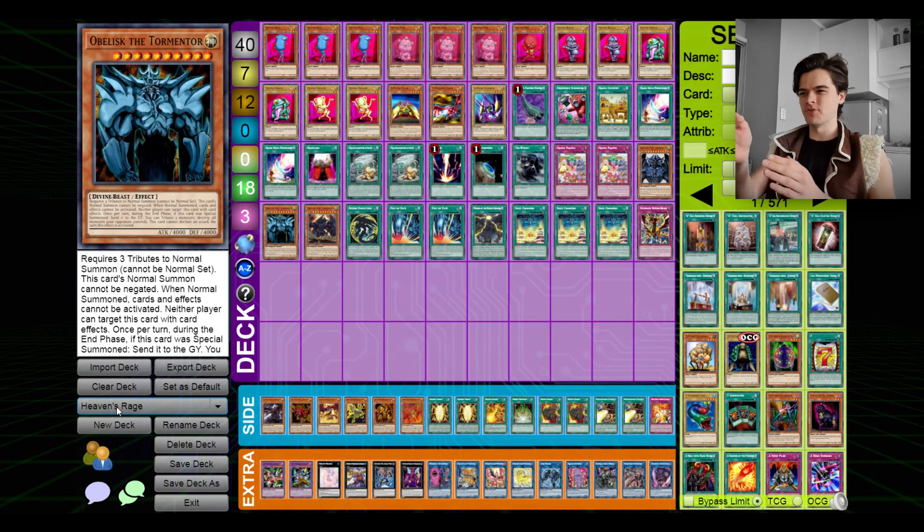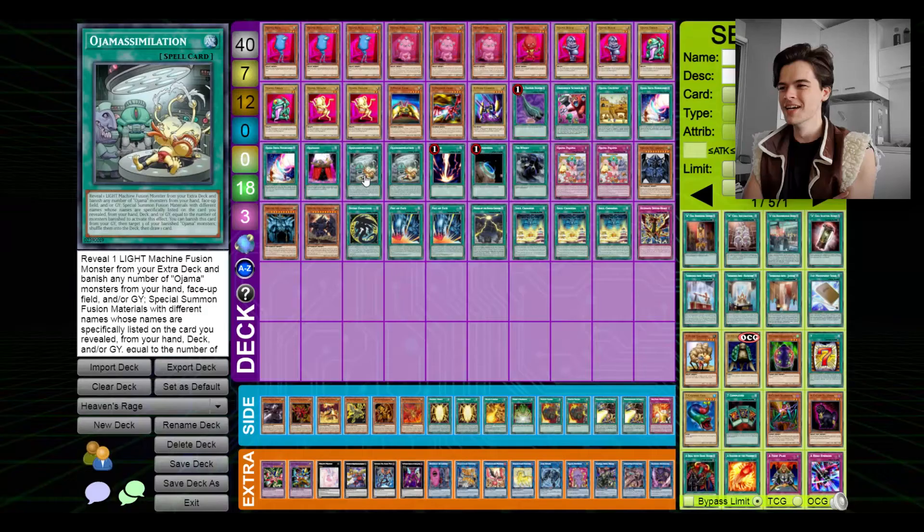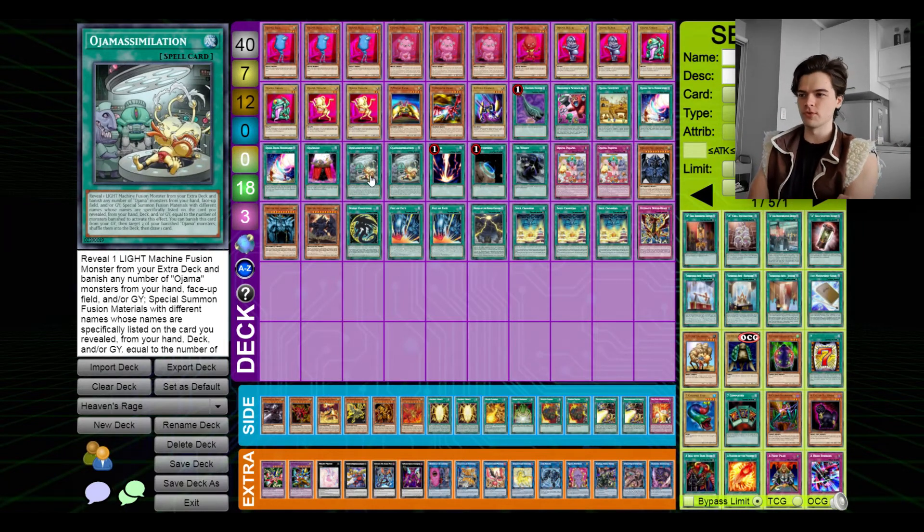The premise behind this deck is that as I was thinking of a different way to build an Egyptian God deck, I was playing with Ojamas at the time. I realized that Ojama Simulation is a single card that can straight up summon three monsters. That's convenient — it basically straight up gives you three tributes for the summon of your Egyptian God.